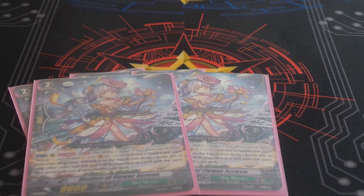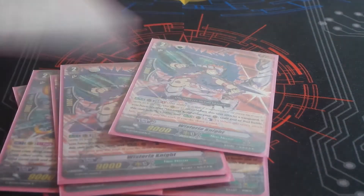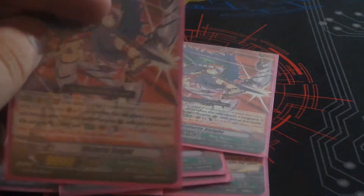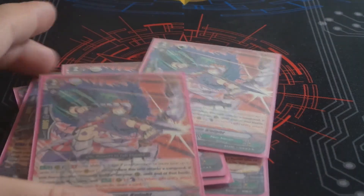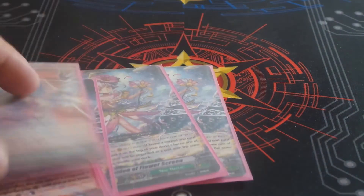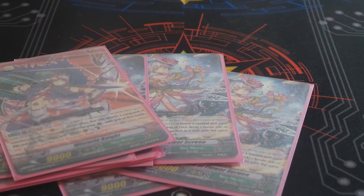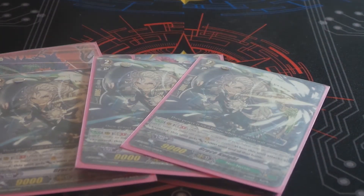My second Grade 2 is Wistaria Knight. When he gets two cards out with his name, he's an 11k at the Vanguard that on-hit can Counter Blast and draw — very cool. He can work with Flower Screen if you don't have two of him. For my last Grade 2, I play three Grace Knight, because he hits 12k, and I'll get to in a moment why that matters.